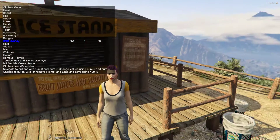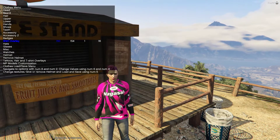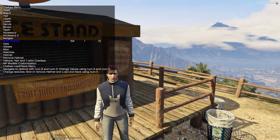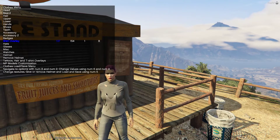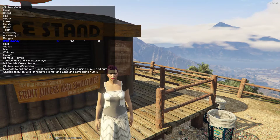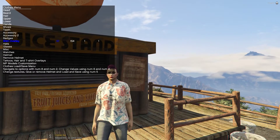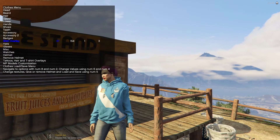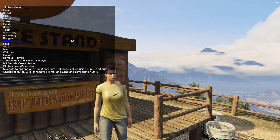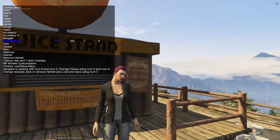The first thing you'll always want to change is Shirt Overlay — this decides what top layer outfit item you want. This covers top halves: single piece clothing items, jackets, t-shirts, everything. You have to decide whether you want to layer or not. I've got a t-shirt underneath that's clipping through, so I'll pick an open jacket. Cycle through pressing four and six until you reach the jacket you desire.